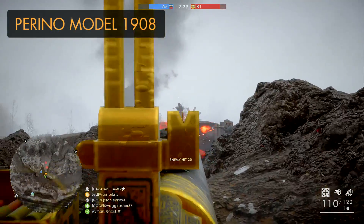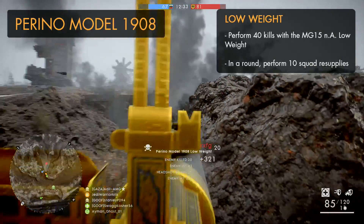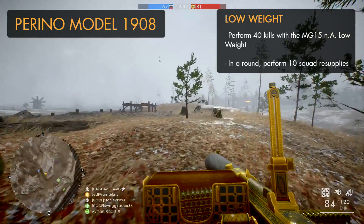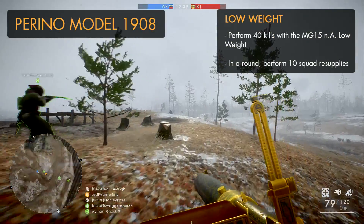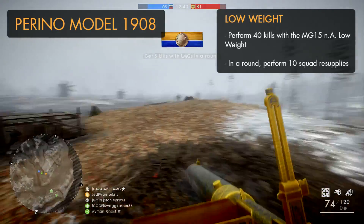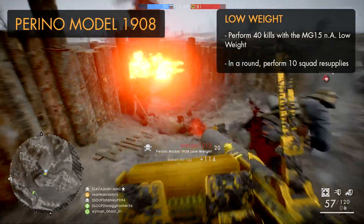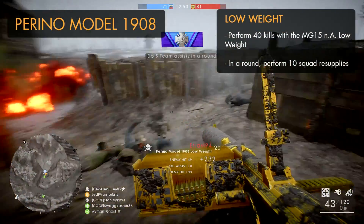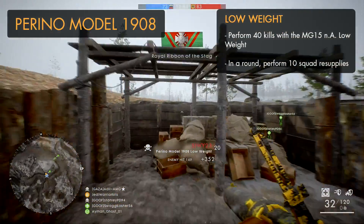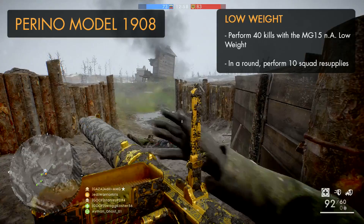The second LMG in the DLC is the Perino Model 1908. Its low weight variant can be unlocked by getting 40 kills with the MG15 NA Low Weight — a pretty standard task — and you'll also have to get 10 squad resupplies in a round, which is very easy to do. Just keep following your squad mates around and keep chucking ammo pouches at them. This must be done within a single round, so keep supplying them with ammo until you complete the assignment.